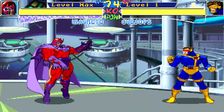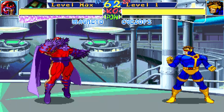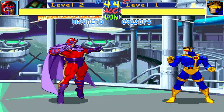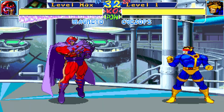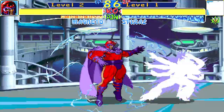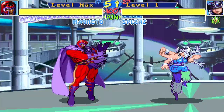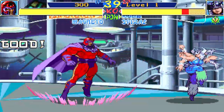When your super meter is at level 2 or above, quarter circle forward and fierce punch activates his magnetic force field — you can also call it a shield or barrier. When the force field is active, Magneto will not auto-charge his super meter; he will have to get his attacks blocked by the enemy to build meter, or perform Magnetic Tempest. This is a way to balance out his extreme power for a short time, because if he had his force field and could still auto-charge, that would be way too powerful.